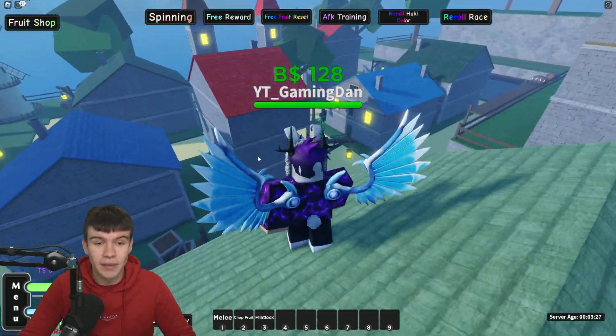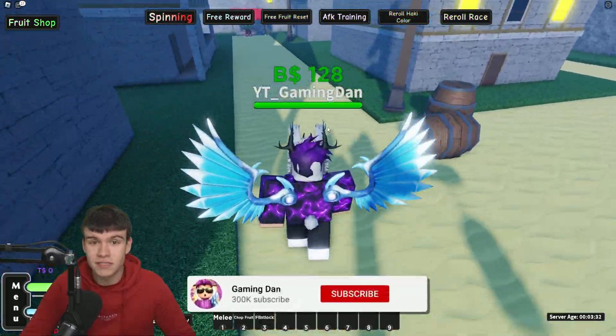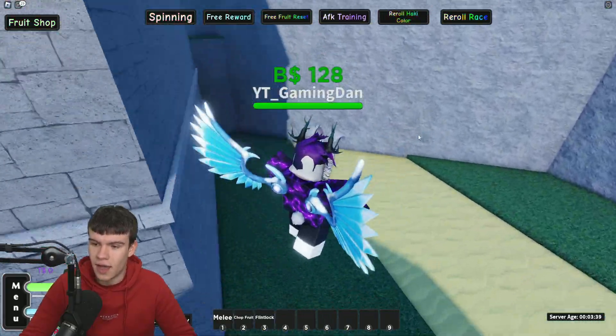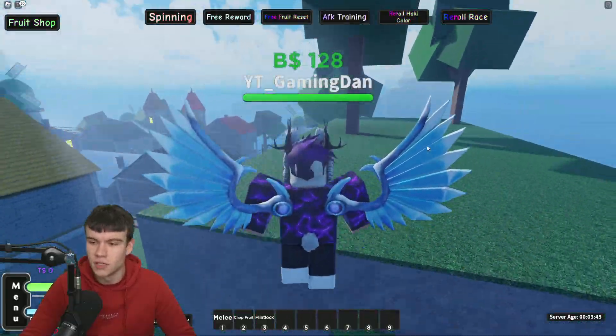So here we are inside A One Piece Game. They've just released a new update — this is Part Two of the Christmas update. In this update they've added a new gun style, a new race which is the Santa Race, and also a lot of new working codes which have come out.